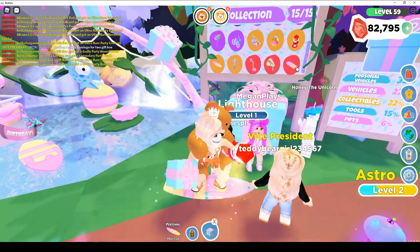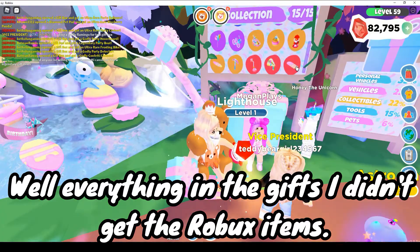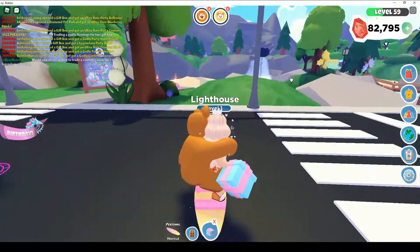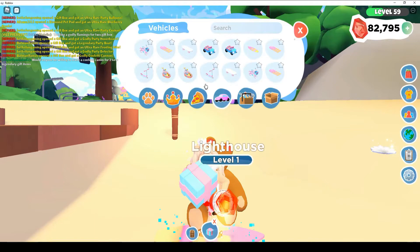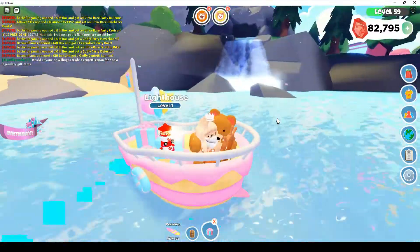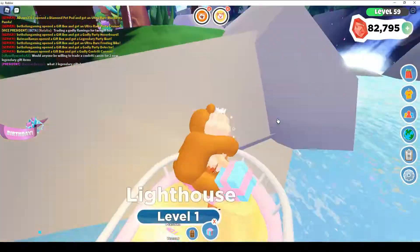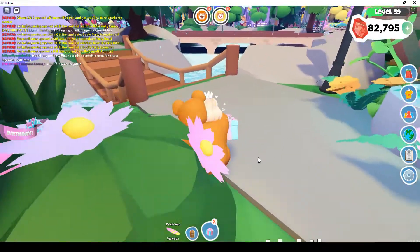I think I got everything from the event, guys! Let's go by the water real quick to spawn the Party Boat and find out. Let's find out shall we — there we go, whoa, that goes fast! Lighthouse, you need to move — all right, abandoned ship! That is really cool.